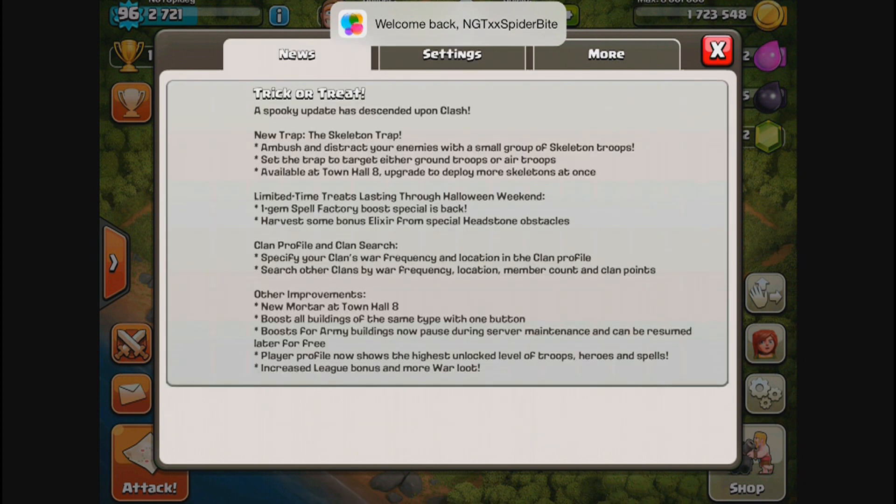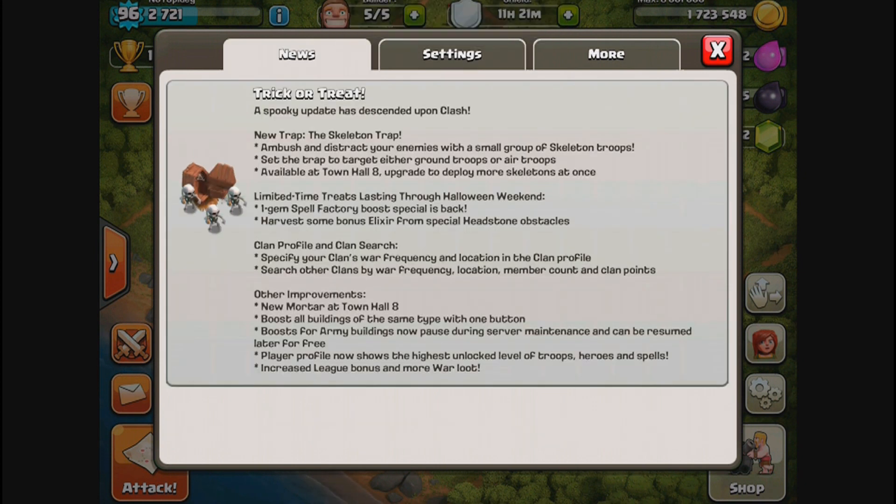A spooky update has descended upon Clash — trick or treat! A new trap: the Skeleton Trap. Ambush and distract your enemies with a small group of skeleton troops. Set the trap to target either ground troops or air troops, available at Town Hall 8. Upgrade to deploy more skeletons at once. I'm not sure if this is time-limited or permanent — I'd assume maybe it's gonna be permanent.